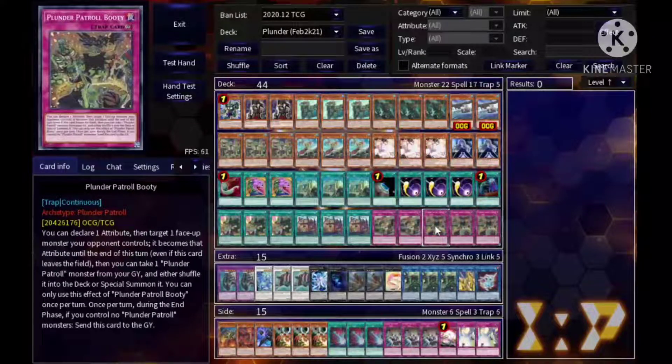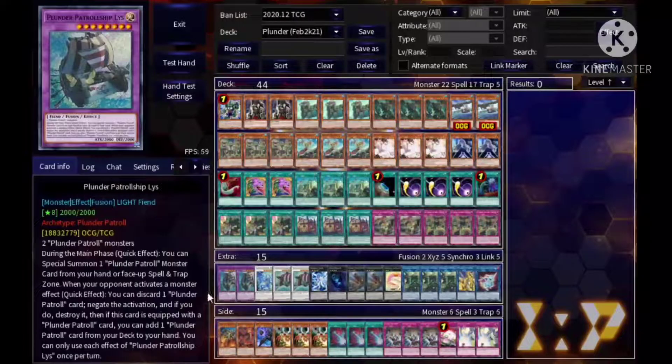Next, triple Booty — it's an attribute manipulator that also shuffles back a Plunder monster from your graveyard. That's it for the main deck, 44 cards.